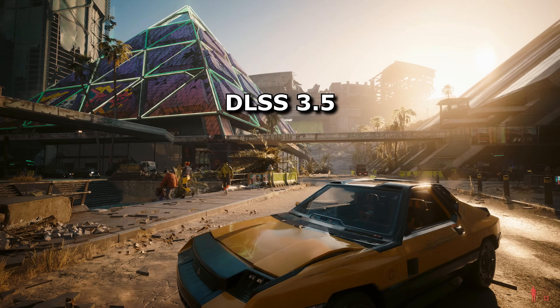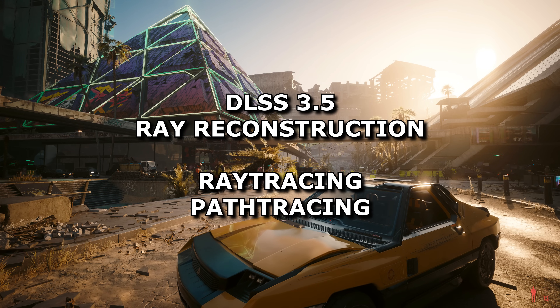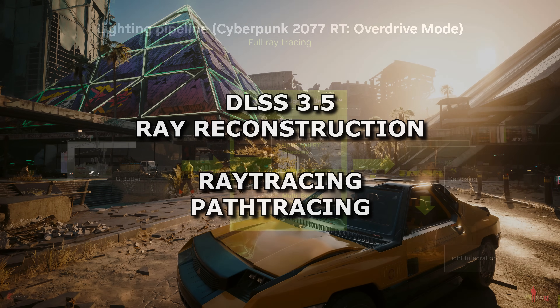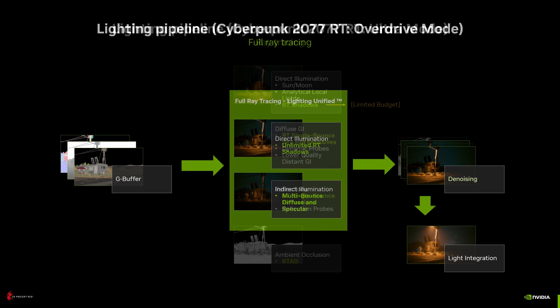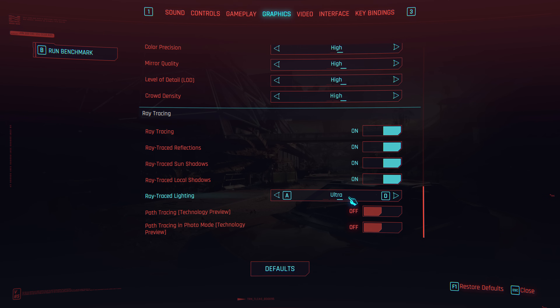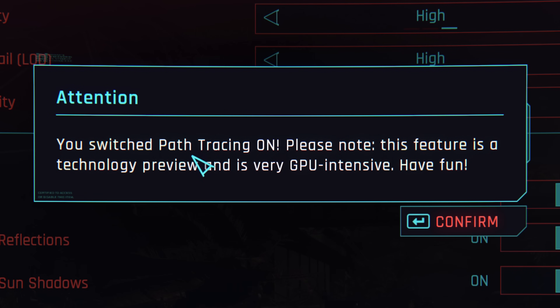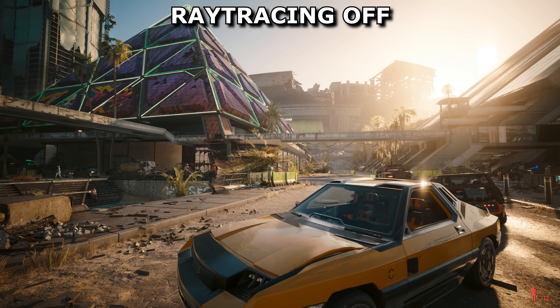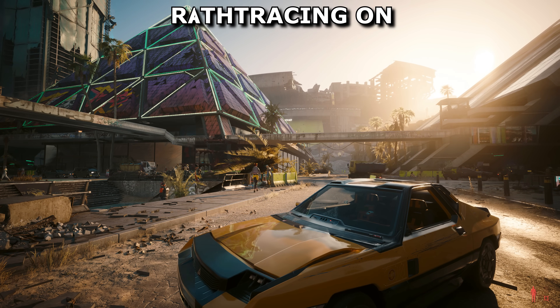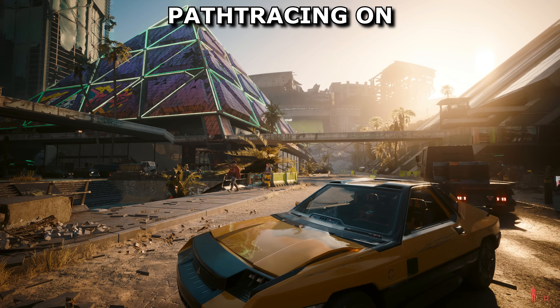As if using the terms DLSS 3.5 and Ray Reconstruction interchangeably wasn't confusing enough, I also tend to use the terms Ray Tracing and Path Tracing interchangeably, because they're two of the same thing — Path Tracing consists of rays, and Ray Tracing traces the path of light. How the ray tracing has evolved in Cyberpunk is that it started off just replacing individual effects like reflections and shadows. Then Psycho Mode was introduced, which added more rays to make them more accurate. And then when Cyberpunk got its Overdrive mode, this setting replaced everything, completely doing away with the many old rendering tricks and swapping them all out for rays instead. And this makes it path tracing, and is how all the footage in this video is done — unless labelled otherwise.